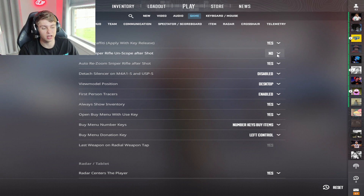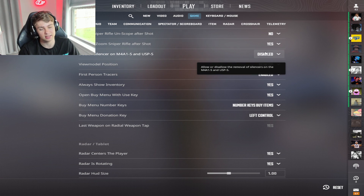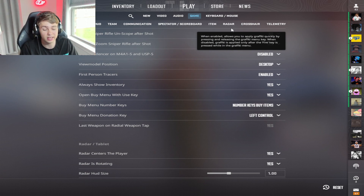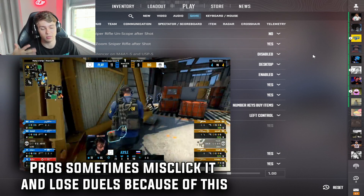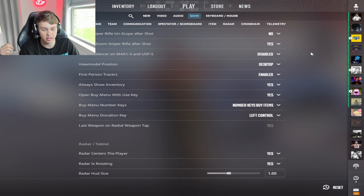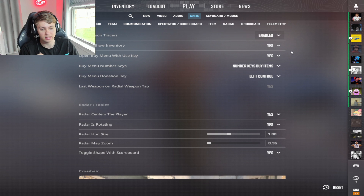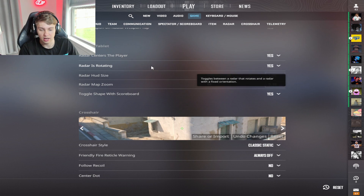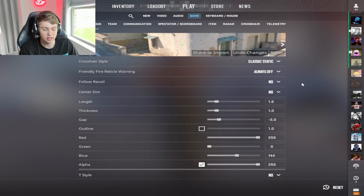You should have 'Delay Sniper Rifle Unscope After Shot' set to No, and 'Auto Resume' set to Yes. For detach silencer, I have it disabled — I accidentally remove it too often so it's just not worth it for me, but you can have it on or off. First-person bullet tracers I have enabled — I think it's helpful to see them. Always show them set to Yes. For crosshair, I'll leave a code in the description of the video.